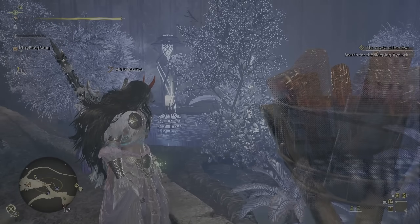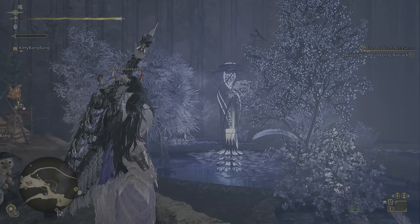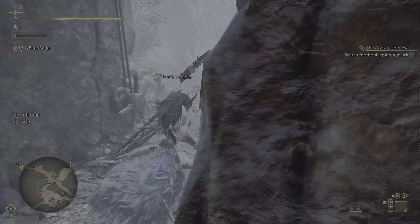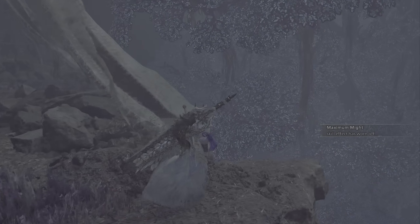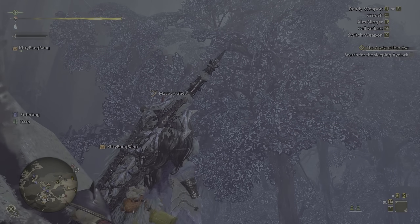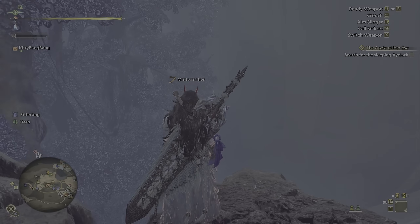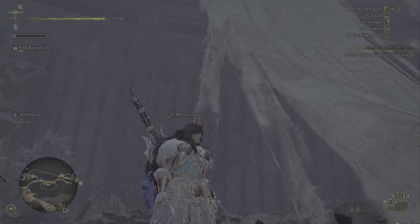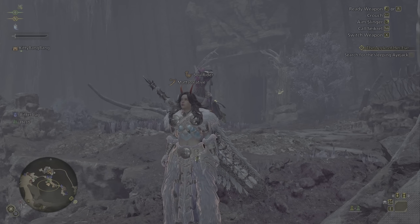I'm going to show you the bug real quick — you can see the black outline around the leaves. See the trees? There's a black outline. That part is supposed to be cut out in alpha but it's not. For some reason other alpha transparency effects are fine and others are not — it's really weird.